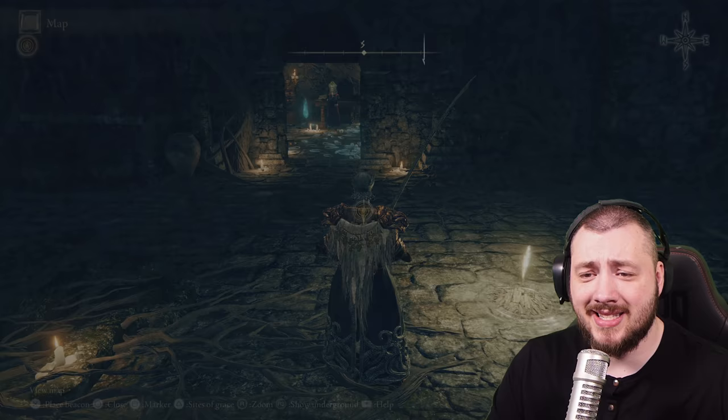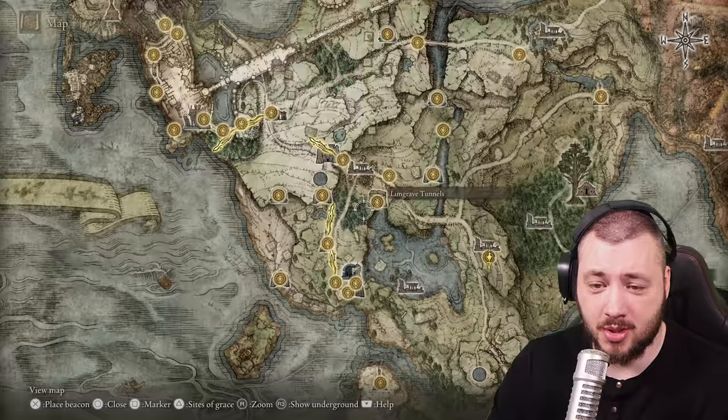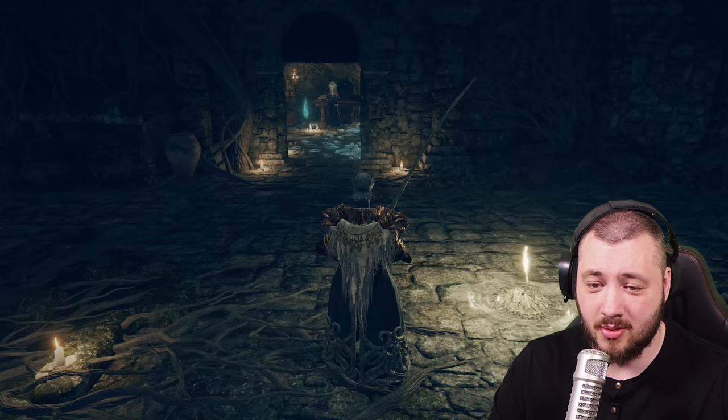Your journey begins with Sorcerer Selen at the Waypoint Ruins, straight up at the very beginning. You have the Church of Elleh where you start, there's the North Lake, there's the dragon in the middle, and here are the Waypoint Ruins with Sorcerer Selen. You can talk to her — she teaches you sorcery.